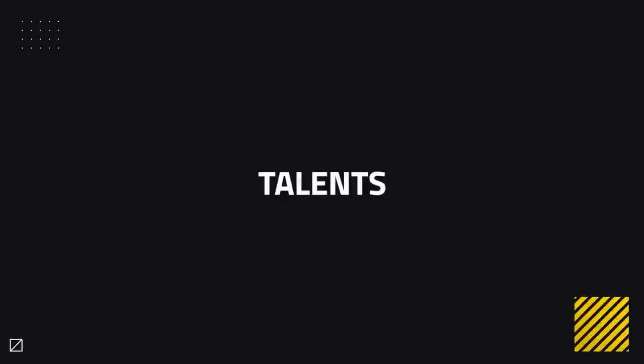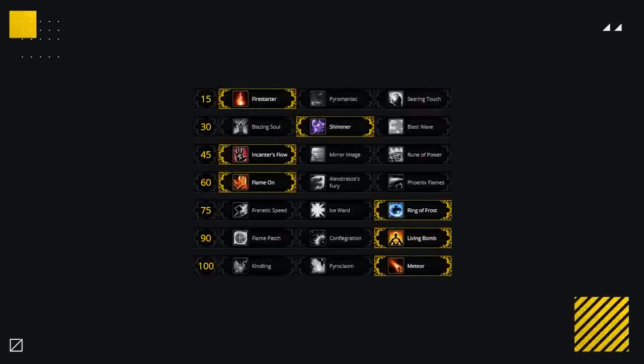To kick things off, let's begin with Talents — get a good baseline talent setup and discuss any adaptations you'll want to make depending on matchup and composition. Fire Mage is easy in the fact that your talents are for the most part set in stone. We've got Firestarter, Shimmer, Incantus Flow, Flame On, Ring of Frost, Living Bomb, and Meteor.